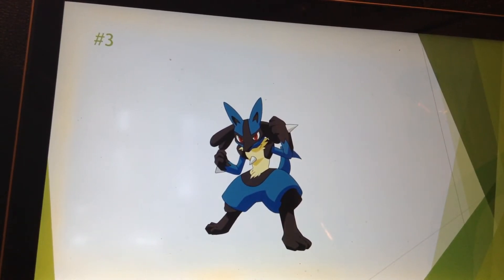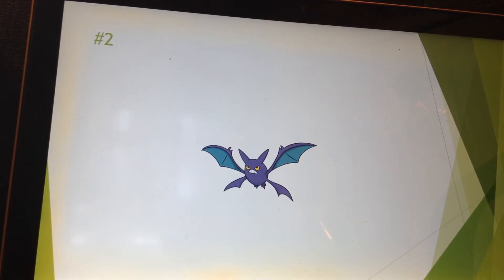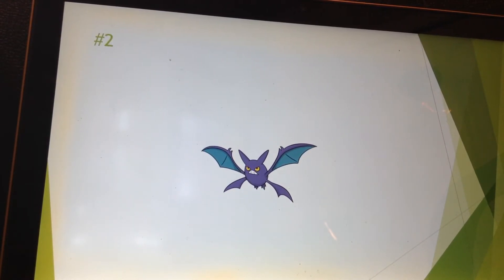It's a fan favorite, it's got a cool design, and that's why I like it. Number 2 is Crobat. Without my Crobat and Acrobatics, Totem Lurantis would have been a real pain, but with Acrobatics it was a breeze, honestly. It took two tries, but it was a lot easier with Crobat because it quad-resists grass and both of its STAB attacks will be super effective.